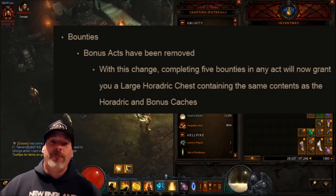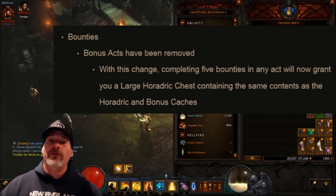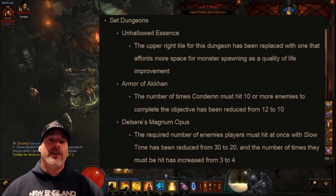Speaking of bounties, the bonus acts have been removed in this patch. With this change, completing five bounties in any act will now grant you a large Horadric chest containing the same contents as both the Horadric and bonus caches combined. No more bonus acts — you can turn in any act you want. So that noob who accidentally clicks the wrong bounty — or me when I accidentally click the wrong bounty — you're still going to get all the mats, ladies and gentlemen. This patch is chock full of awesome stuff.